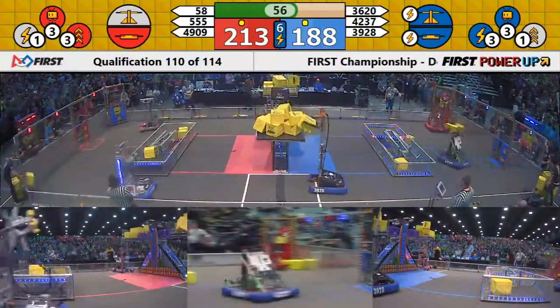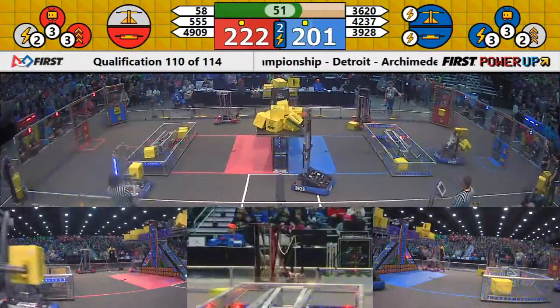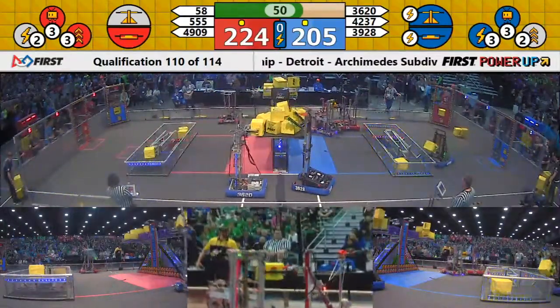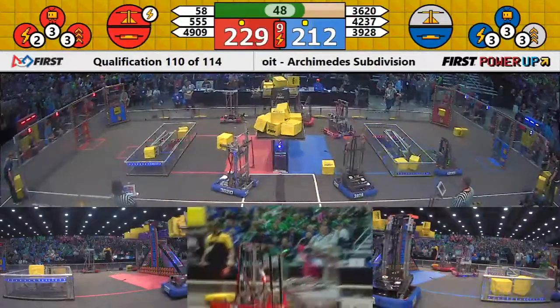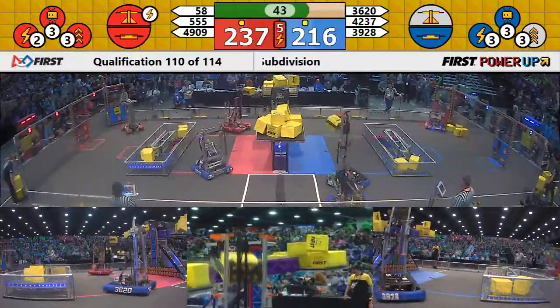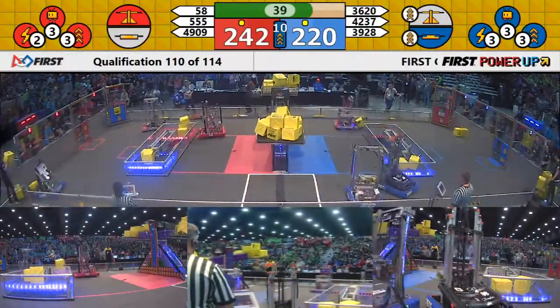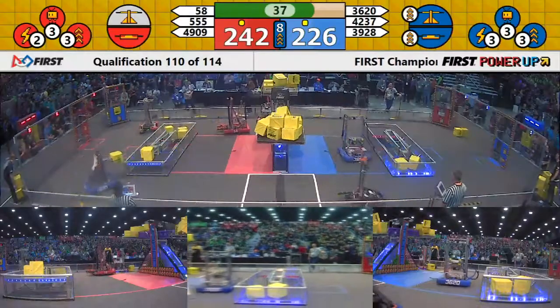The blue alliance close behind. They use a force power-up to force possession of their switch and the scale for 10 seconds. With less than a minute to go, 20 points separate our two alliances. With 40 seconds to go, our red alliance staying about 20 points ahead.